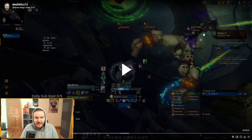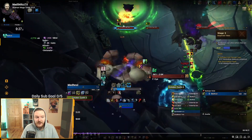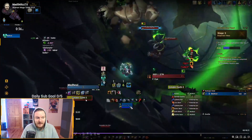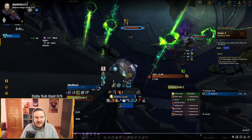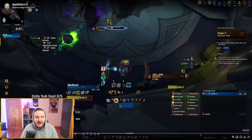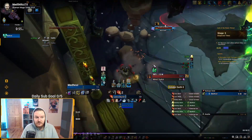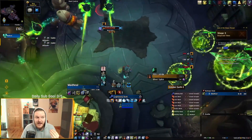I use Flame Shock and Lava Burst, pop a defensive before the eye explodes. Mind Spike is going on my Earth Elemental — it's still at about 50% HP. I get hit by the blades here but the damage is not too bad. I kill off the second eye and go down to around 50% HP. If you're not a Resto Shaman you're going to have to deal with the interrupts yourself and it's going to be a lot spicier. But if you are a Resto Shaman, Earth Elemental carries through this phase a lot.